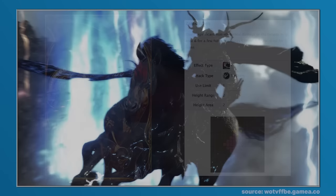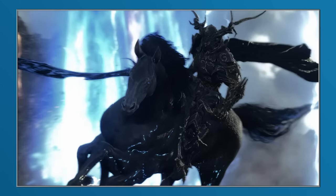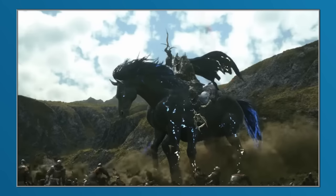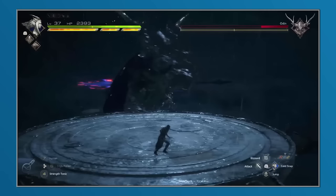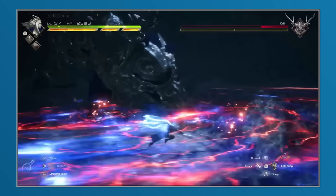And that then brings us to Final Fantasy XVI, where Odin has been revealed as one of the summons that will appear within the main game. From what we've seen, Odin will have a far more aggressive appearance, featuring no shield and a six-legged Sleipnir, and it has also been aligned with the dark element, as opposed to either thunder or wind. But for everything else, it will be best to wait until the final product releases to understand the specific points of reference from the wider franchise.